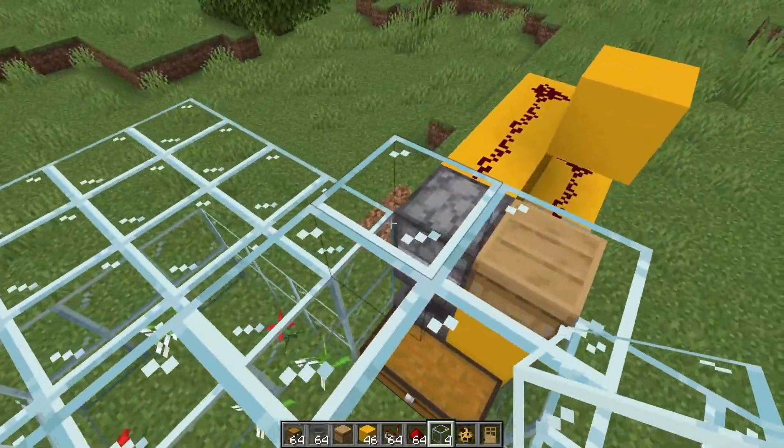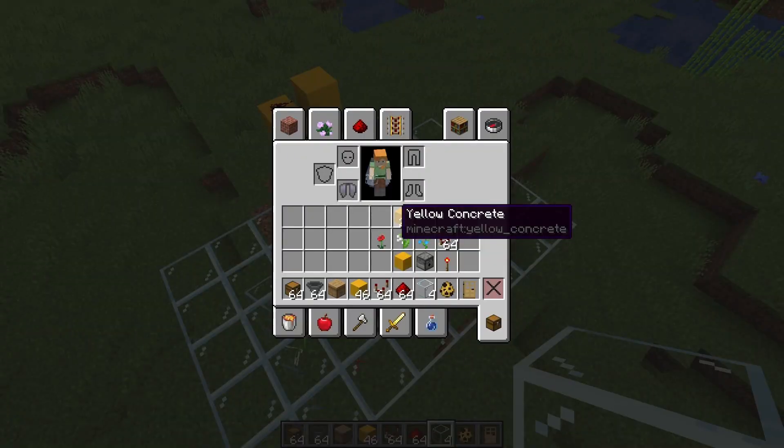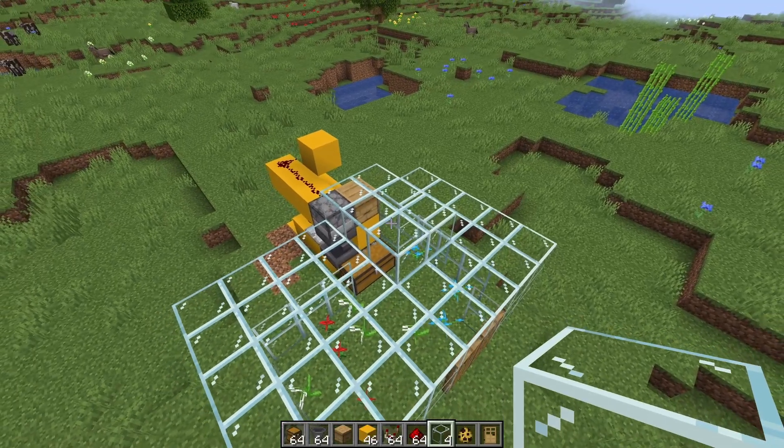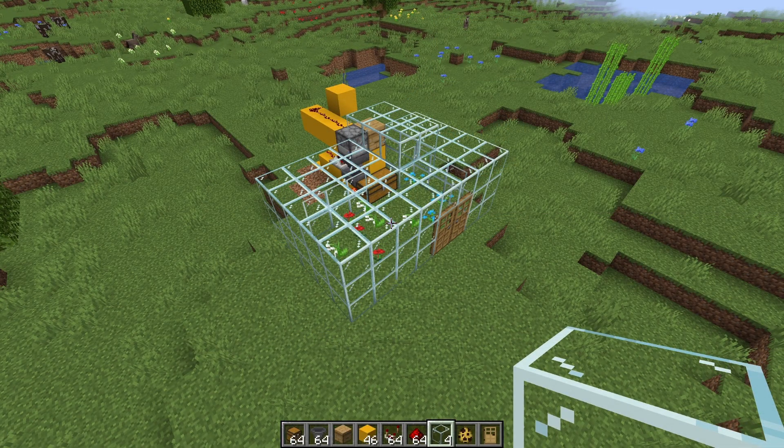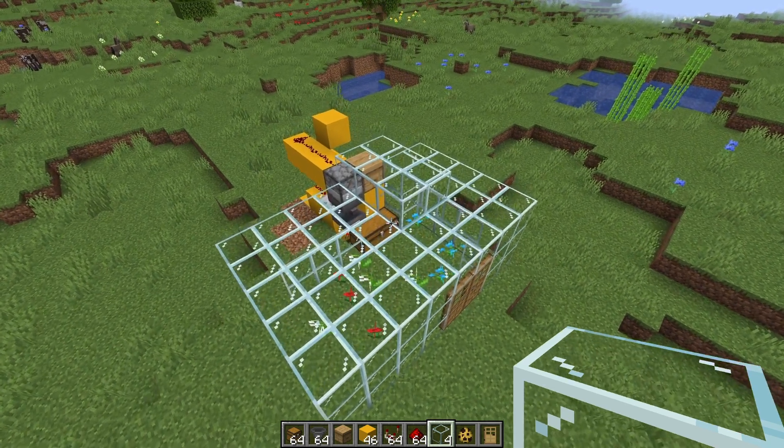And just like that, this thing is basically done. It's super simple and super cheap. That is literally the entire farm — super easy, super simple, and basically infinite food, because honey actually gives you hunger bars. Subscribe if you found this entertaining or you learned a thing or two, and tell me in the comments if you build this in your single-player world.